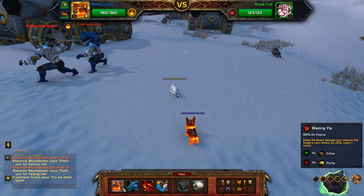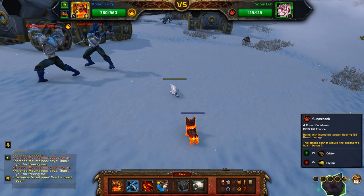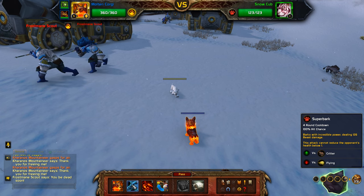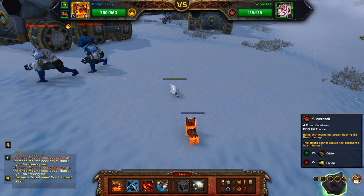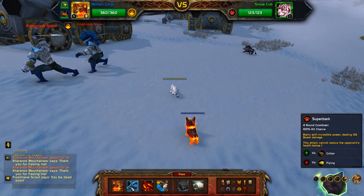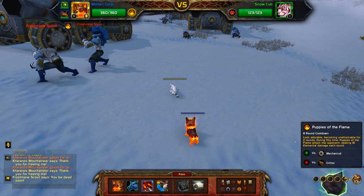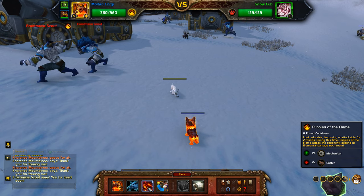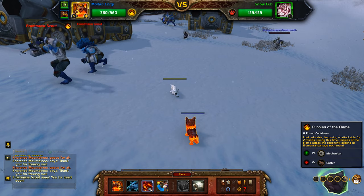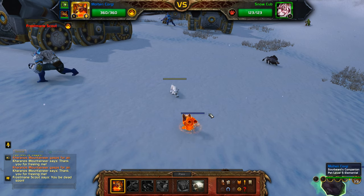We have Blazing Yip, which deals 54 beast damage and reduces the target's next attack by 25%. We have Super Bark, dealing 126 beast damage but it cannot reduce the opponent's health below one. We also have Look Adorable, becoming unattackable for two rounds while puppies attack for 18 elemental damage each round. Our main attack will be Blazing Yip.